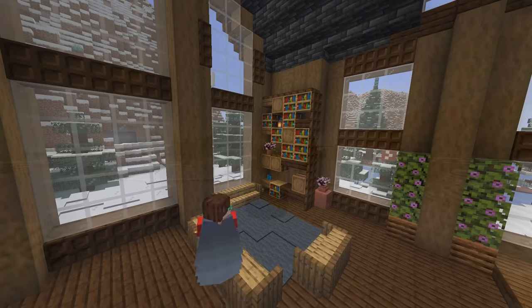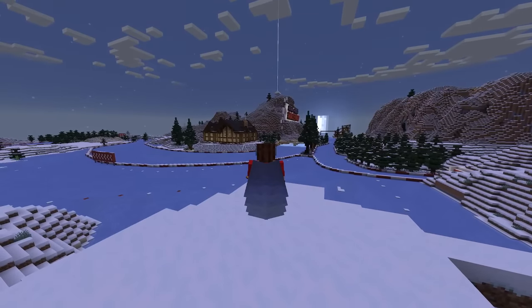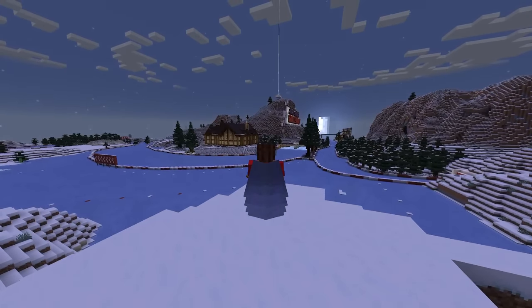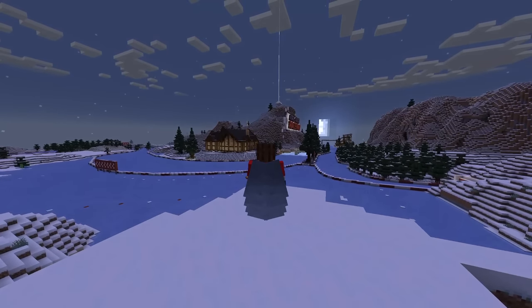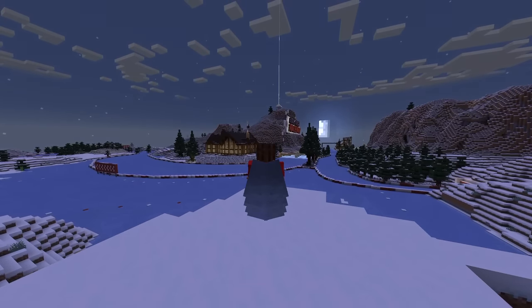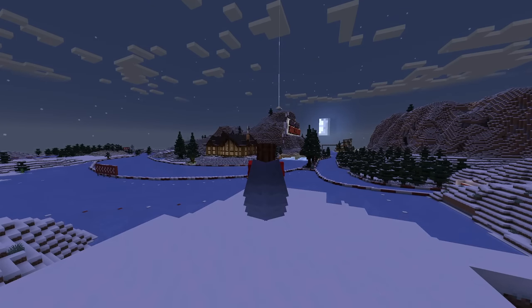My goodness — after all of these months of hard work out here on Blue River Raceways, what an incredible sight this is to behold. Everything is coming together as the moon rises behind FalseSymmetry's audience stand at the finish line of the race.